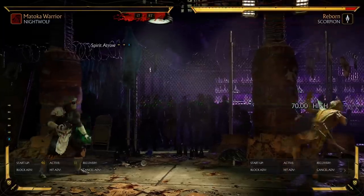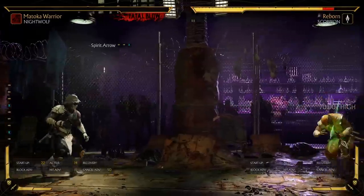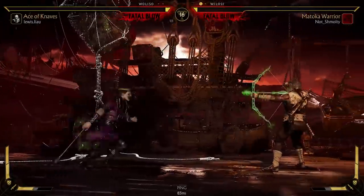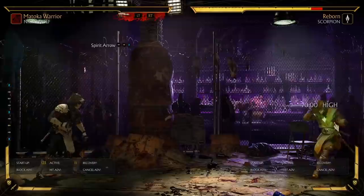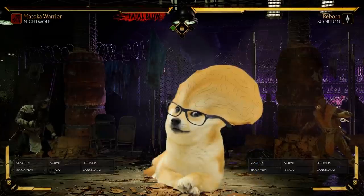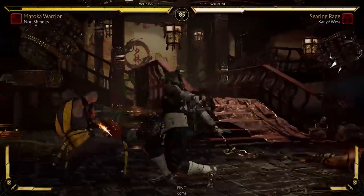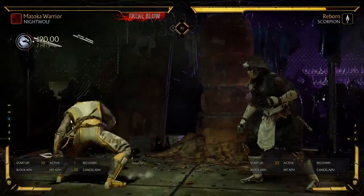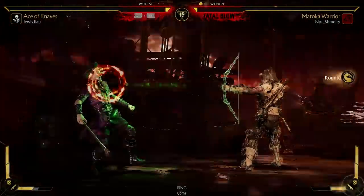Moving on, we have the Spirit Arrow. This arrow is a high that has 22 frames of startup — exactly double the startup of Johnny's green balls. However, unlike Johnny's balls, Nightwolf's arrow can be held to try and mix up your opponent's timing. When amplified, Nightwolf shoots three arrows, the second of which is a mid, so it can't be ducked without blocking. You can also tap double down to cancel the arrow using one bar of defensive meter. If you're an absolute megamind, you could use this to bait something like Scorpion's teleport for a sick punish. The bow itself isn't that great for zoning, but combined with the Reflector special move, Nightwolf can be a force to be reckoned with from a distance.